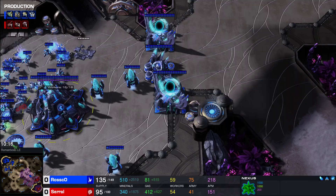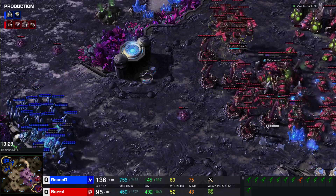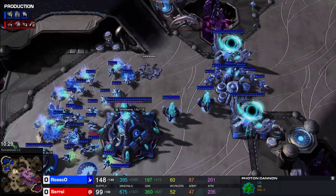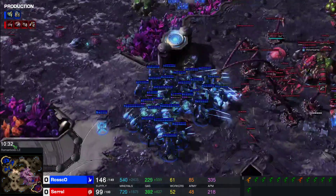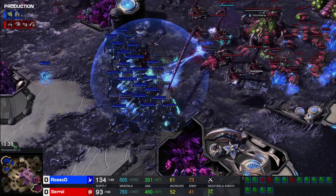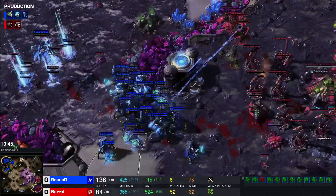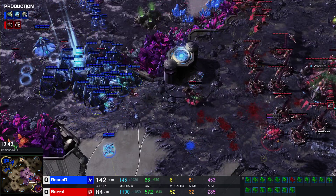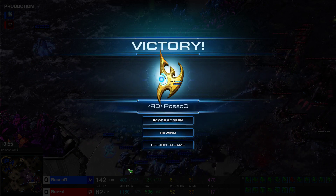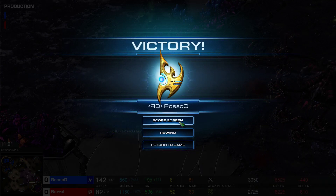Serral is not going down without a fight with all these spine crawlers. More Stalkers being produced — I don't think they have Blink. If Serral is producing all these spines, he could put the Mutalisks across into Roscoe's base to get some probe kills — there's nothing there to stop them, no cannons. Mutalisks go across now to pick off the Stalkers coming in. The Stalkers push into the spine crawlers. The Mutalisks do a lot of damage to the spine crawlers. Roscoe is trying to kill the Mutalisks — he picked off a couple. Another War Prism comes in and gets sniped straight away by Serral. More Stalkers being produced, still no Blink — just going to go mass Stalker. GG — well played by Serral. Roscoe takes game two and the series two to zero.